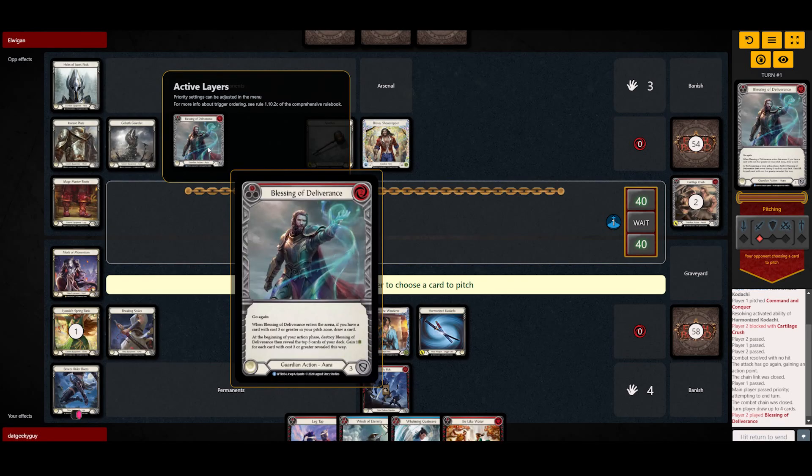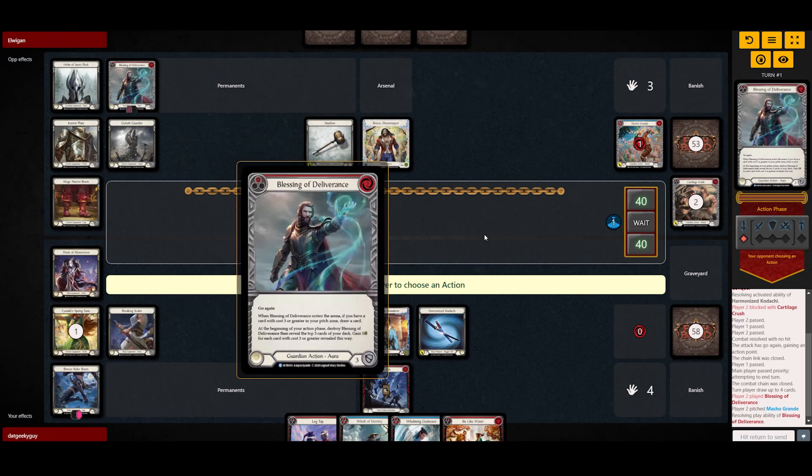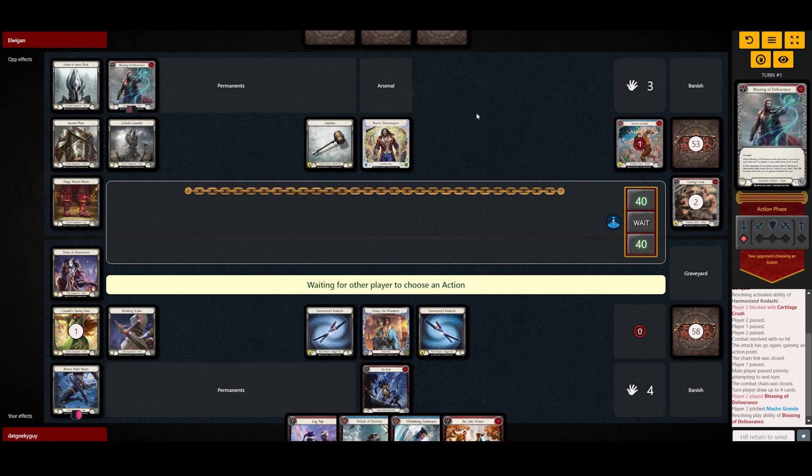So he's gonna play Blessing here. He's gonna draw a card because he did pitch a card with cost three or more.